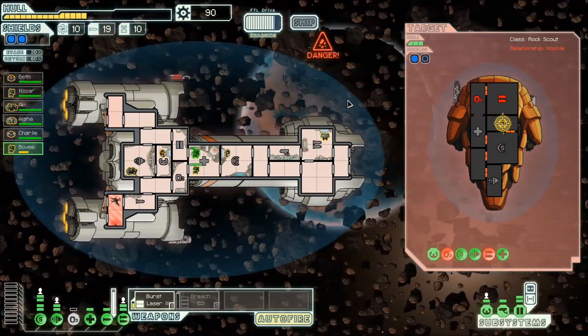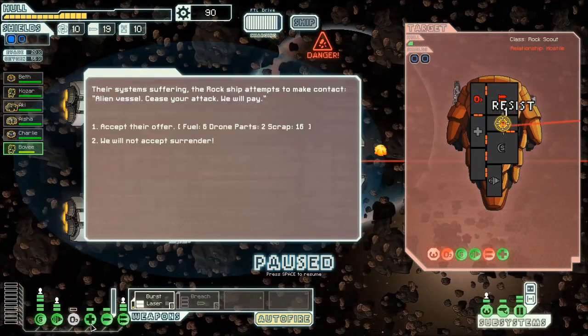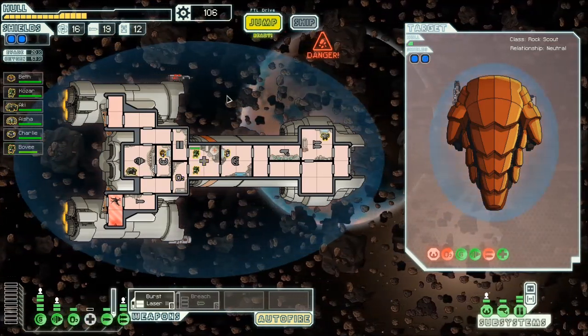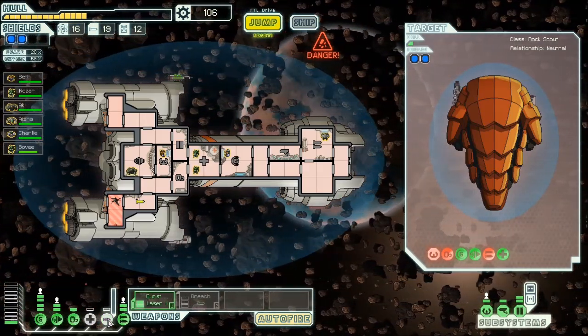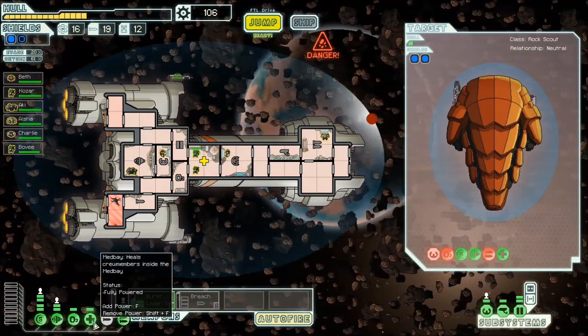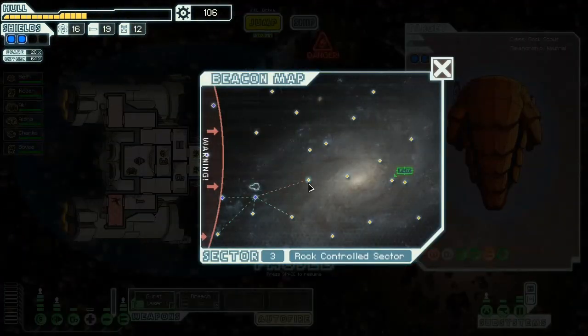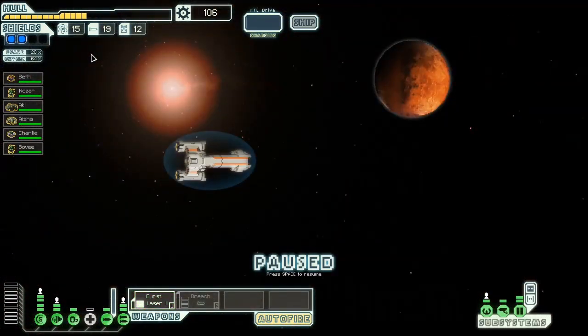They have two shields here, but with the asteroids it's not going to do them a lot of good. Their surrender offer is a lot of fuel, and I could use fuel. I'm actually going to accept it, because knowing my luck, if I don't get the fuel now, I'm going to be in trouble later. Go ahead and finish healing. So a hundred scrap, no store in sight. I think that's kind of our next goal - is to get a store.